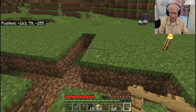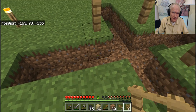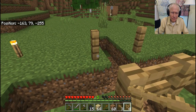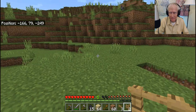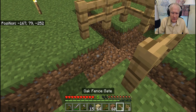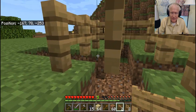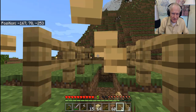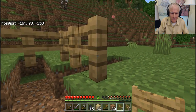The fence will go like this, I think. Like that — I don't know if this is right but I'll see soon enough. I just need a gate over here though. I think like that — no, it's not right. Let's tear this down. Probably should use the axe for that. Does it go like this?